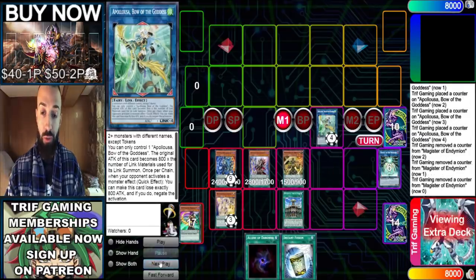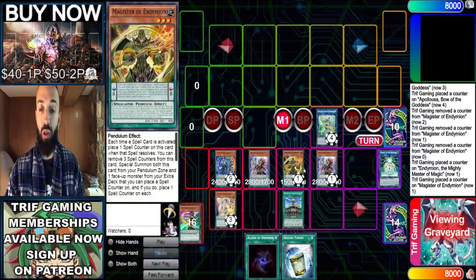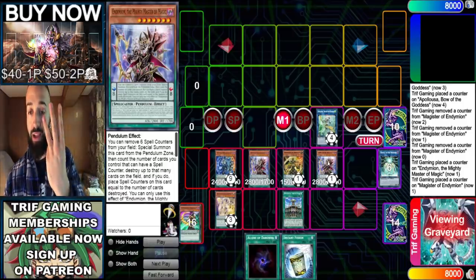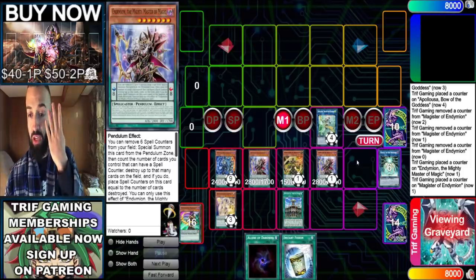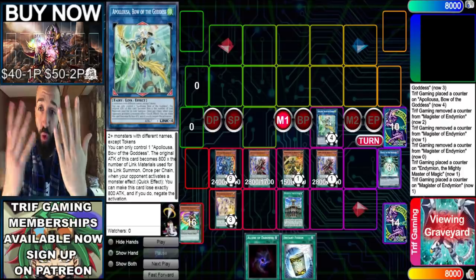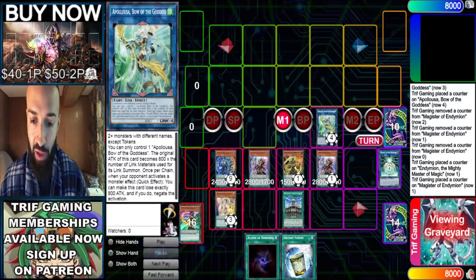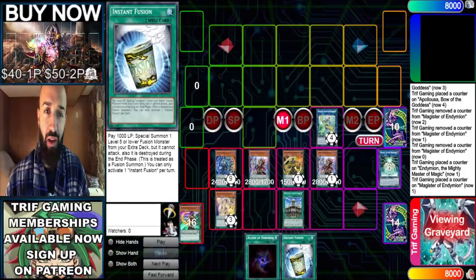We're going to get rid of Mighty Master as well to ensure we can use Magister. We get Appalooza to now have four counters on it. We utilize Magister's effect to summon out Mighty Master, and Magister brings out anything you want from the deck — another Jackal. So just like that you have a Jackal, a Mighty Master, another Mighty Master, and another Jackal from Magister: that's four interruptions already. The Jackal itself is five, and an Appalooza at four counters will resolve at least twice, so that's seven negates right there.